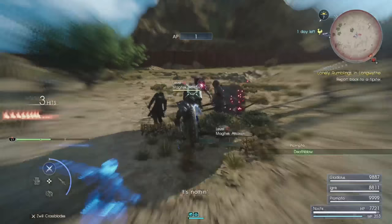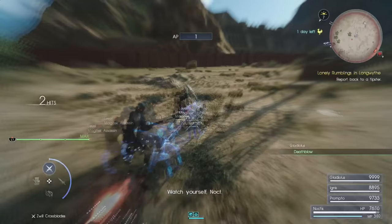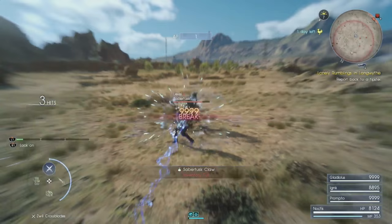Also, every time I'm using Warp Strikes, I'm almost immediately gaining the MP back. Watch my MP as I Warp Strike around to kill these enemies — you'll see how quickly it comes back. This allows you to utilize Warp Strikes infinitely, whether it's for travel, whether it's for killing a boss that you find Warp Strikes are more effective against, breaking body parts, whatever that might be. In fact, you're going to get to see me do a little bit of styling on some of these Saber Tusks over here. Look at my MP — I'm going to get into combat with these things. One, two — my MP is refilling before I even land both strikes with my Zwill Crossblades. And there you go.